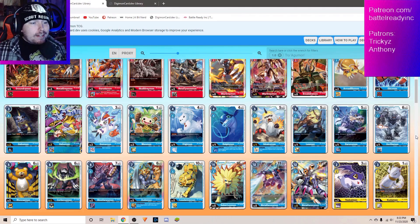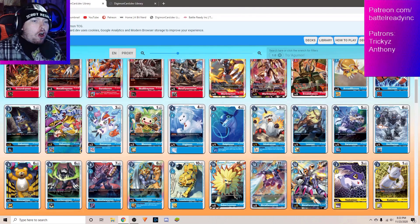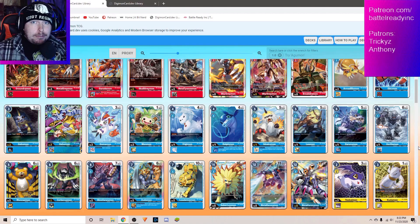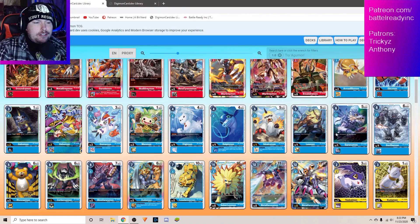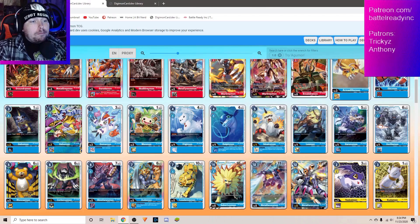I've got Blue pulled up right here, but what makes Blue so much better than Red? You have stuff like Gobumon, who's just going to let you get free draws. You have option cards like Vulcan's Hammer that give you free memory, but what I like about Blue more than the fact that it can play Omnimon is the Metal Gururumon strategy. When attacking, you get to play the level 4 from your Digivolution sources.